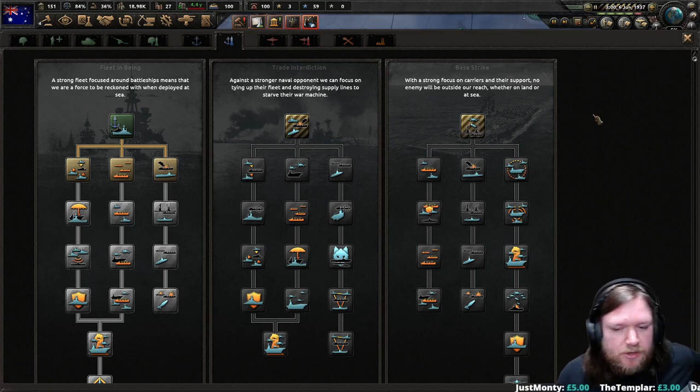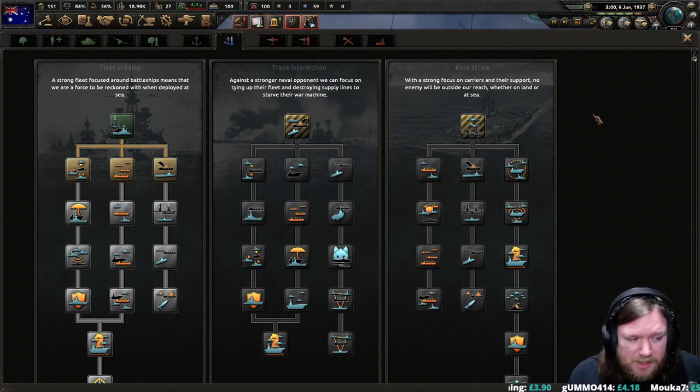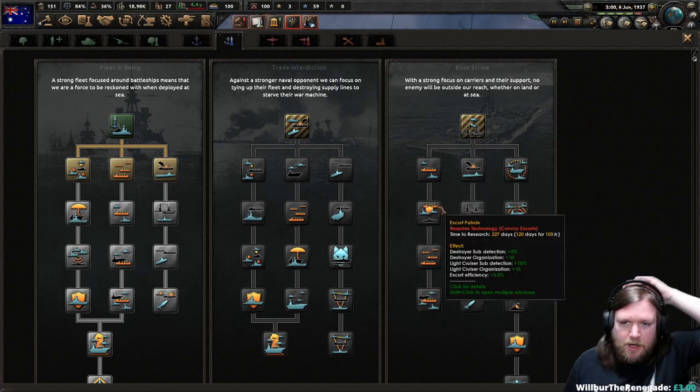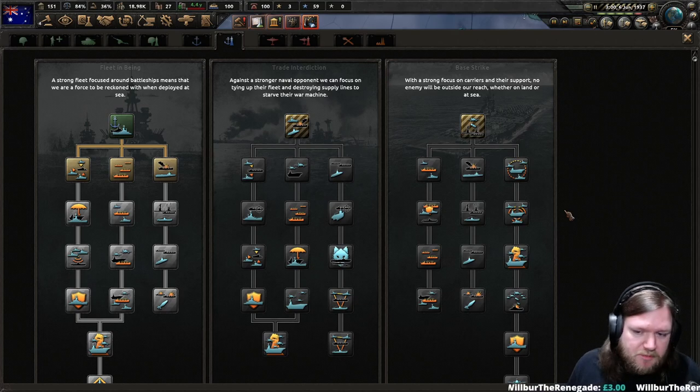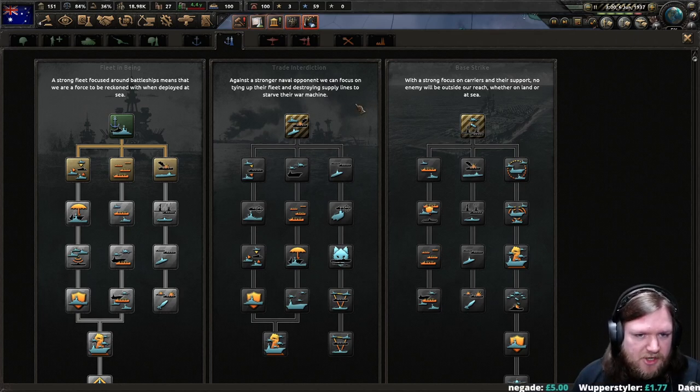Base strike is the carrier doctrine. The light cruisers of base strike are very strong — which is why I was kind of going, do I want base strike? Because base strike's light cruisers are very good, although fleet in being is close. Base strike also has the best carriers by far and away — if you're using carriers in any shape or form, base strike. That's the United States and Japan. We don't have the capacity for carriers, so we are almost certainly going to go fleet in being. Base strike does have decent convoy escort, decent submarines, and does everything decently — just not as decently as fleet in being. They are very much carrier specialists and don't have the massive downsides that trade interdiction has.